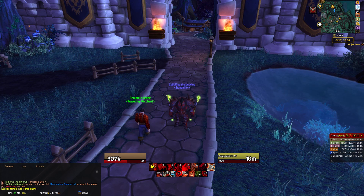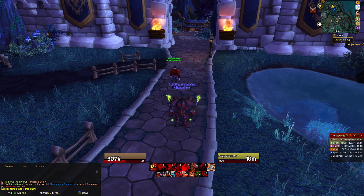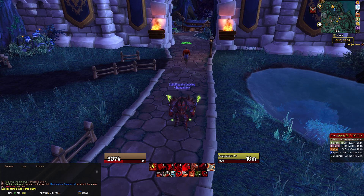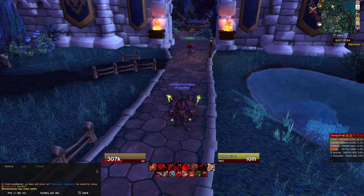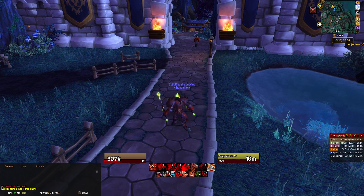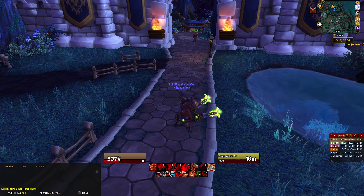That's the basic setup for buffs that are procs or whatever. When items or spells proc, gear procs, it puts a buff on you. If you don't know the name of it — if you're trying to track a trinket or something like that — put your cursor over it by your spells and it'll say the name. Make a quick note before it wears off, write it down, and then you can make one for that.